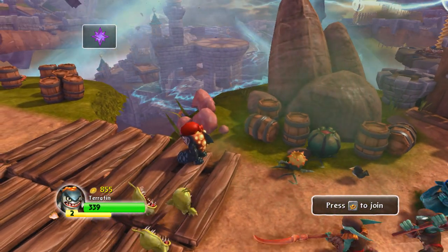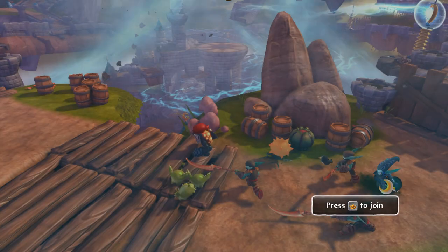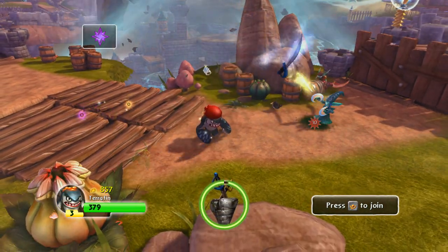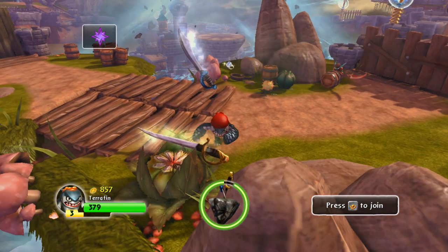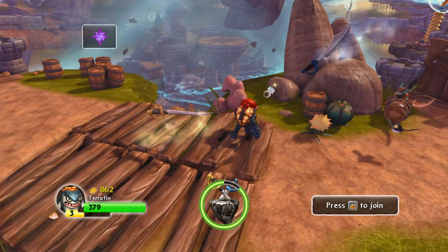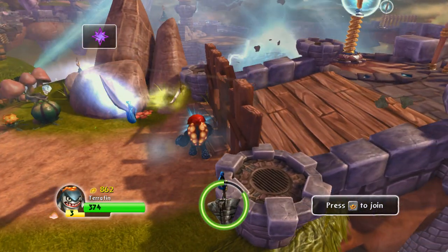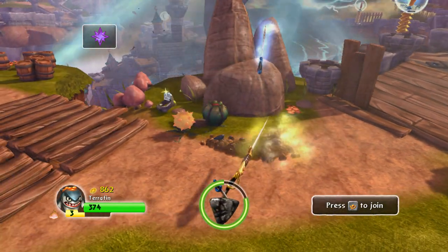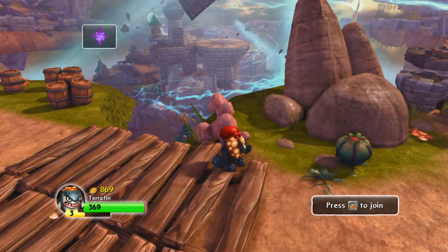Now if you take that off and put on the ghost pirate swords — now these are cool, I like these. Look at that, leveled up. I said you only do like 10-15 damage, but as far as killing Chompies, killing these little crates, killing this dude over here — it killed them pretty fast. These seem to last for a long time.